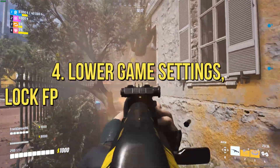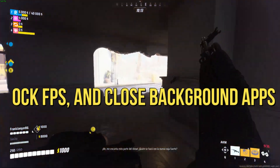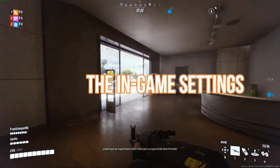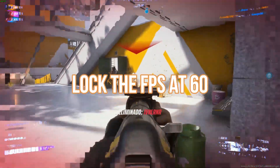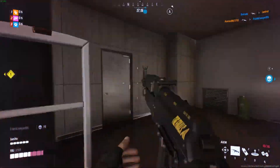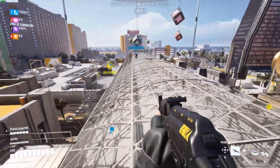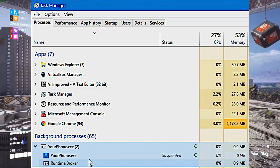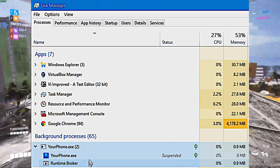4. Lower Game Settings, Lock FPS, and Close Background Apps. If you are consistently getting a black screen on launch in the Finals, you have to lower the in-game settings when you get inside one time. Then, locking the FPS at 60 using NVIDIA Experience, RivaTuner, or Radeon Chill is recommended for low-end systems. For better systems, you can take it up to 100 or 120. Close the background apps that are running and draining resources from your system. Use the Task Manager for such a purpose, because simply exiting doesn't work on all running apps.